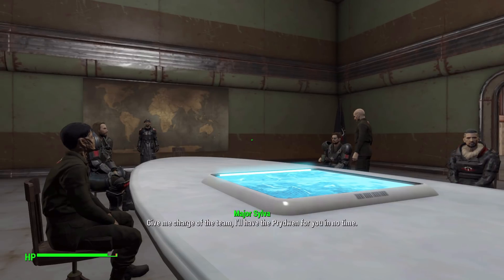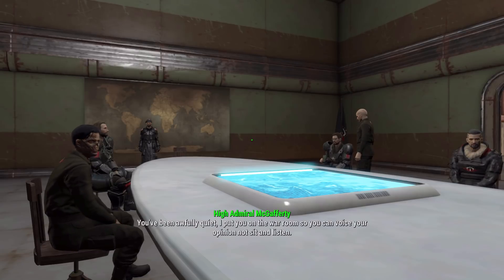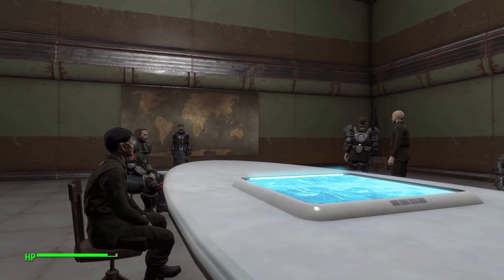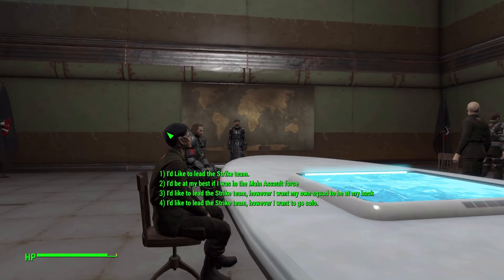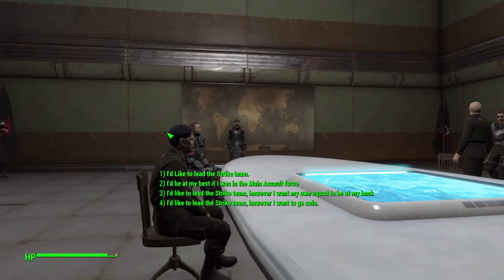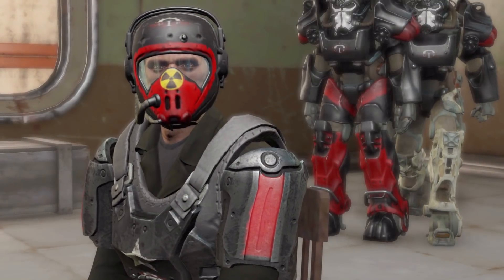Lemus volunteers to lead the team and have the Prydwen in no time, but is told he's needed commanding the base while the commander leads the assault force. Then it's my turn — I'm supposed to voice my opinion. I decide I would like to lead the strike team. We could also be part of the main assault force. I go with option three: I want to be on the team but with my own squad at my back.